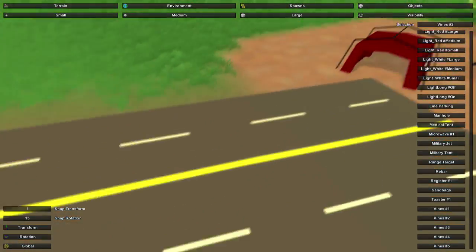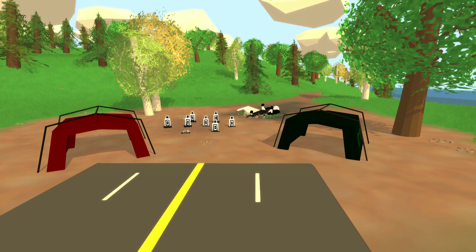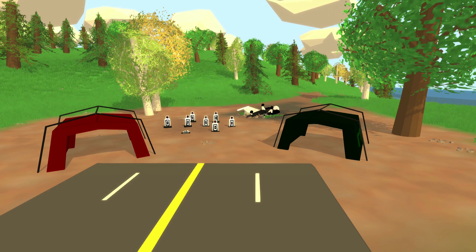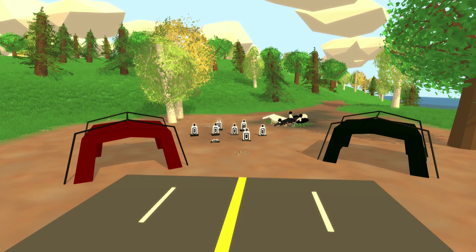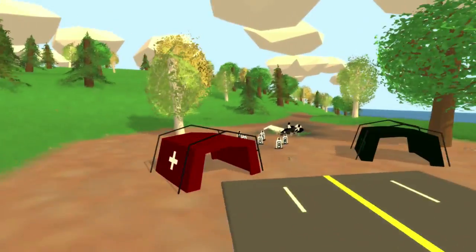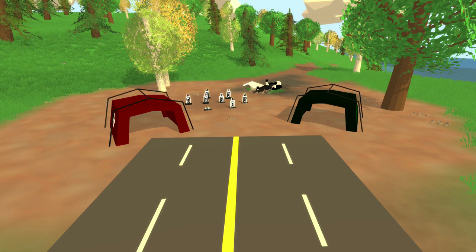That is the military jet, and with that, those are all the assets added into Unturned 3.0 with this asset pack. It adds the medical tent, military tent, gun targets, the military jet, and some little sandbags to finish the place off. These are cool little things you can add as replacements in your own world. If you're trying to make a military outpost or recreate the military base from Unturned 2.0, this is definitely some assets that will help you out. If you get creative with it, you can turn the not-so-great models into something super cool.